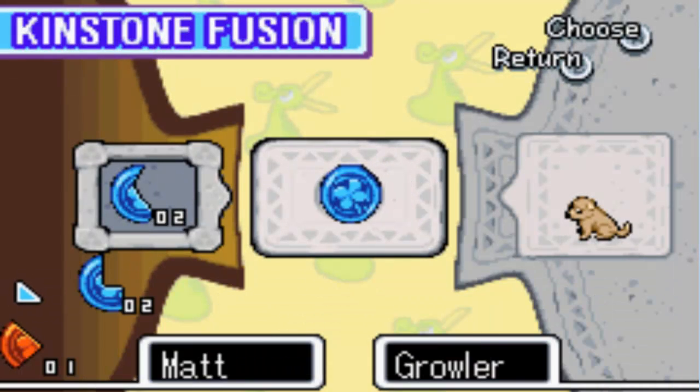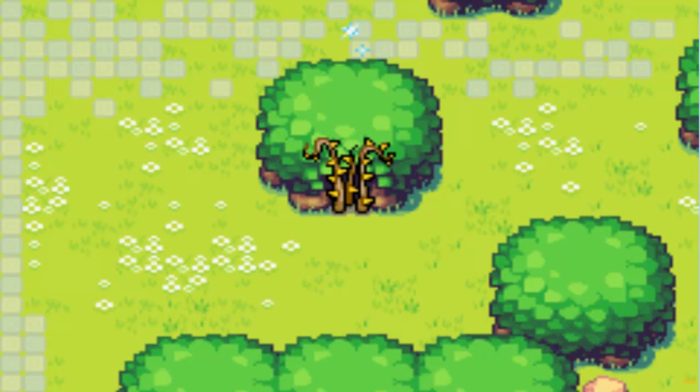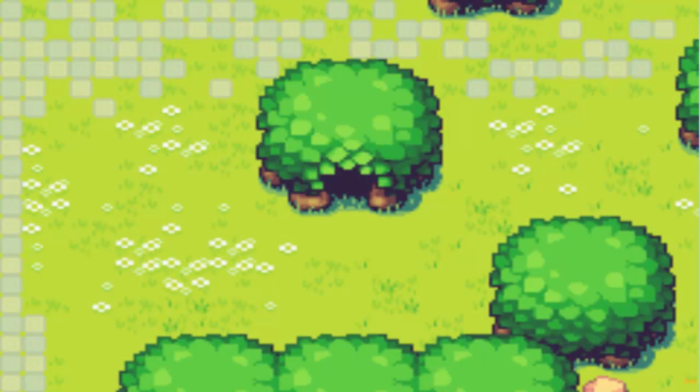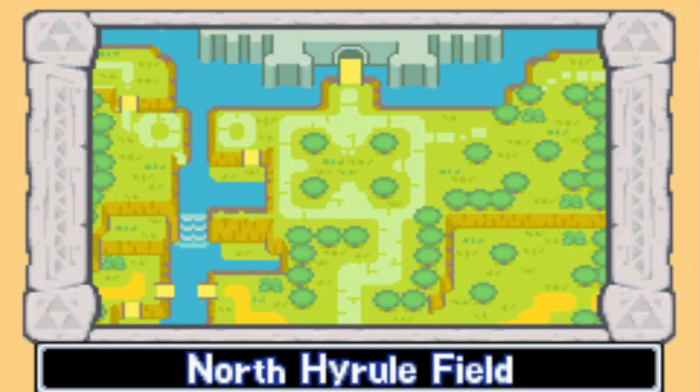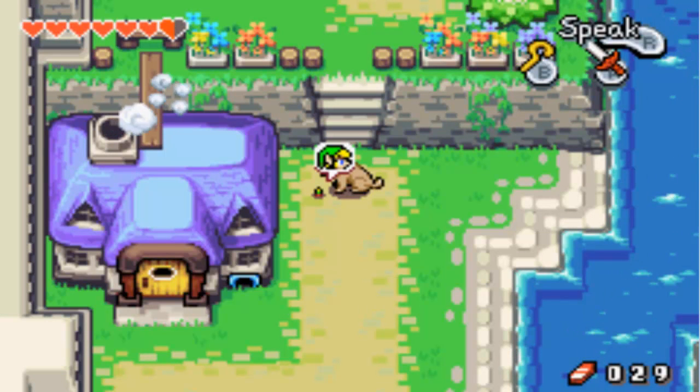He has a kinstone fusion for us, so let's go ahead and do that. Kinstone fusion with Growler gets rid of the spikes in a place full of trees — North Hyrule Field. I'll be sure to get that.